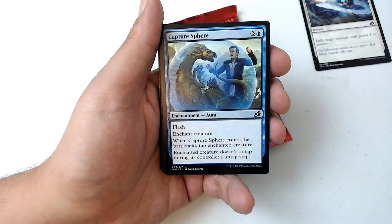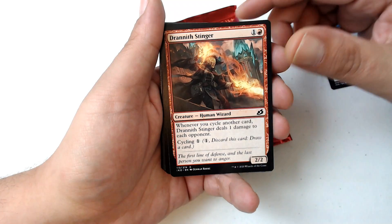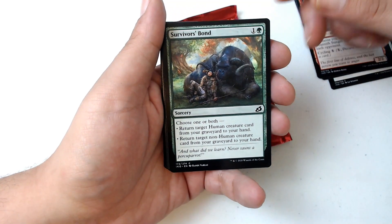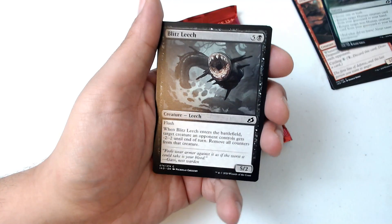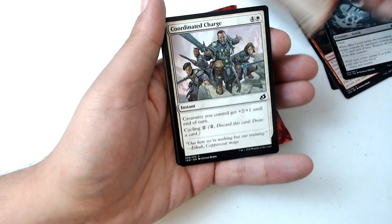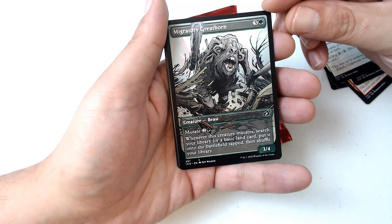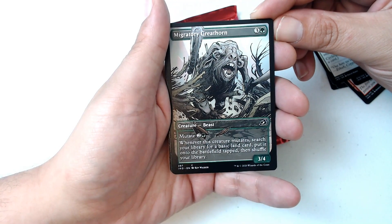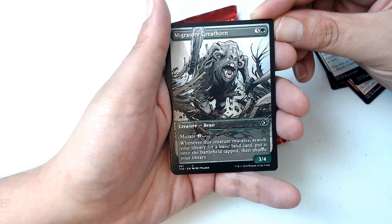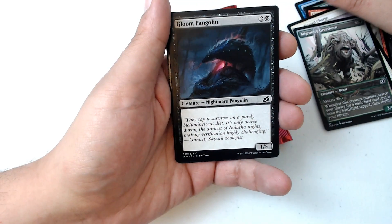We've got Blade Banish — remember to pause to read about these if need be — Capture Sphere, Drannith Stinger, Survivor's Bond, Blitz Leech, Cloud Piercer, Piercing Clouds, Coordinated Charge, Migratory Greathorn. That's pretty cool, I mean it's okay. Comic book art — I like the Snapdax comic book art, it's really awesome.